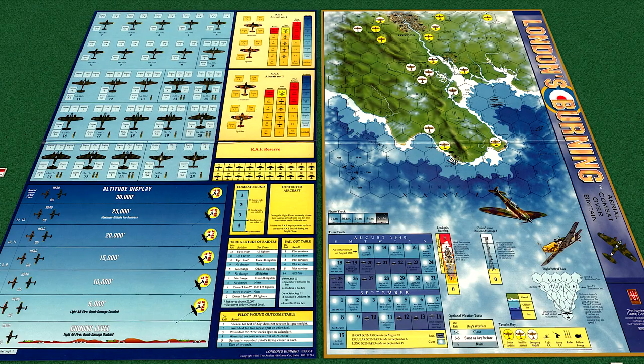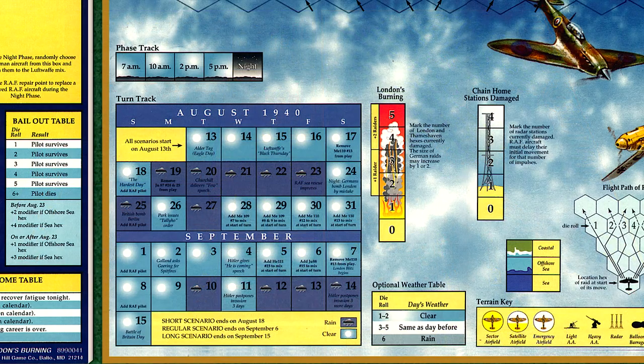First we'll lay the two game boards side-by-side. We'll play the short scenario which lasts until August 18th. I generally use the optional weather rules for longer scenarios, but for our playthrough purposes we'll go with the historical weather, as the days will have clear skies through the entire scenario, which means we'll have German raids every phase.